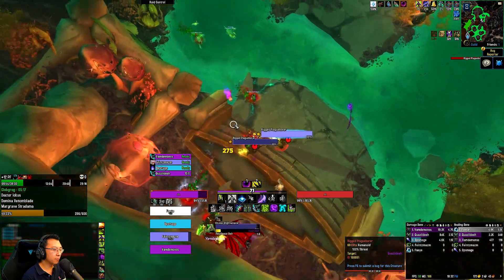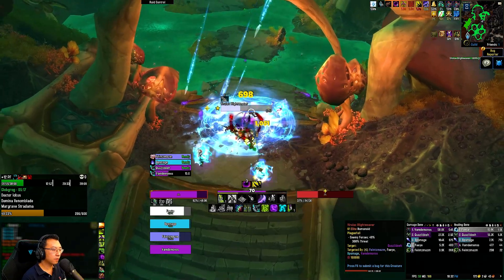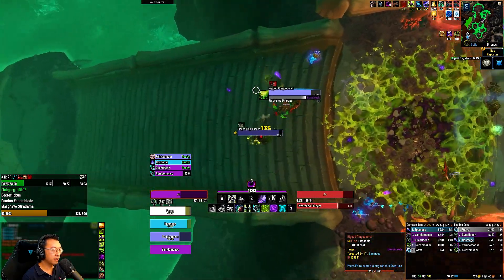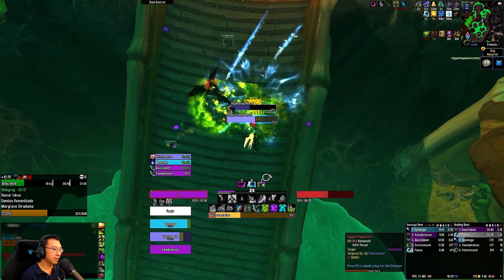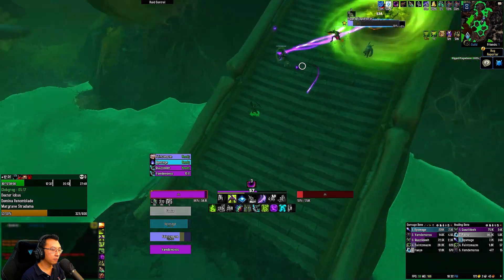Once you pull these guys the little adds will come and they will explode, so you just want to get out of them. As long as you kill this guy he'll stop spawning little adds. Nice Guardian Spirit and GS from the Priest — she's been very on the ball with GS usage.